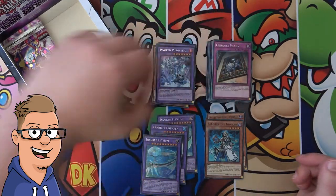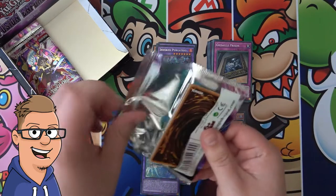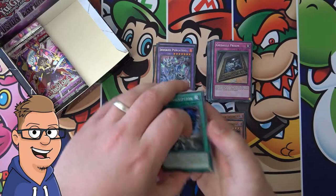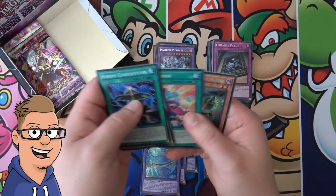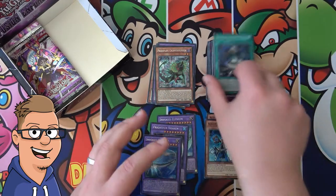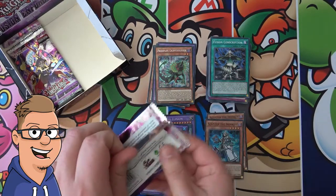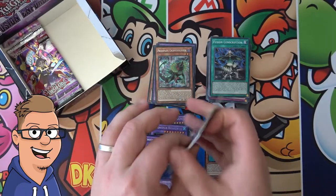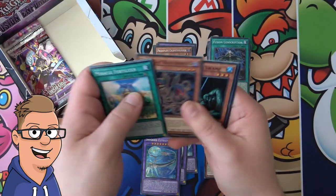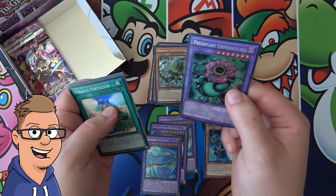At least I don't think, but tell me in the comments. You know you have to do something through this opening since we got the best cards. It's crazy — another predator plant. We have three packs left here. Let's see if we can get something awesome. Prisma is pretty cool, another King, and a pretty plant Chimera Flecia — did I pronounce that right guys? Because I believe I did.